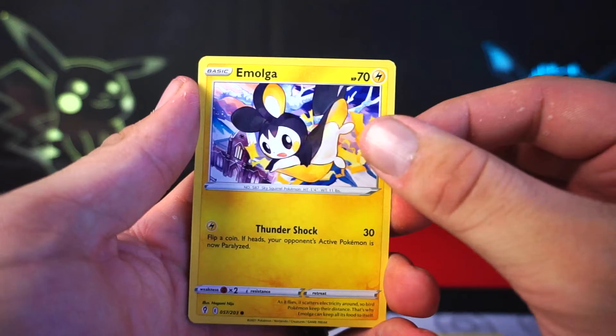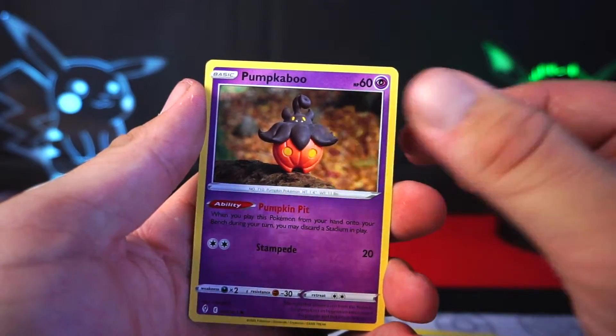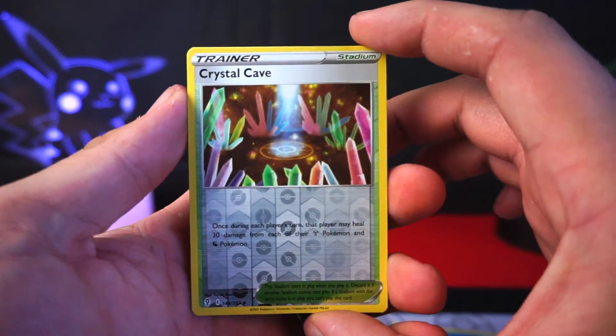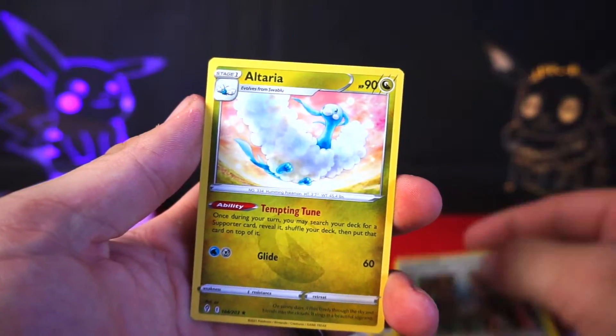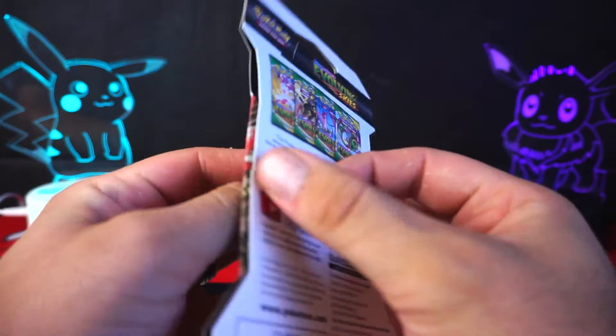Moving on to the Apple, the Puppy, the Emolga, the little Flying Rat, the Tentacle Pumpkaboo, Crystal Cave as our reverse. But our last card is going to be special — I can feel it in my soul. My soul lied to me. Alright, Umbreon. Umbreon is what we needed.